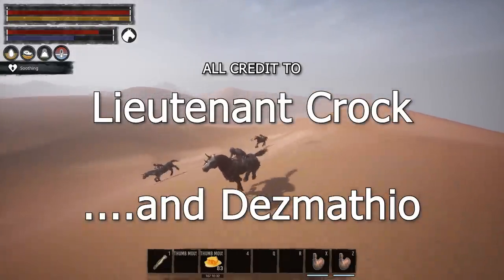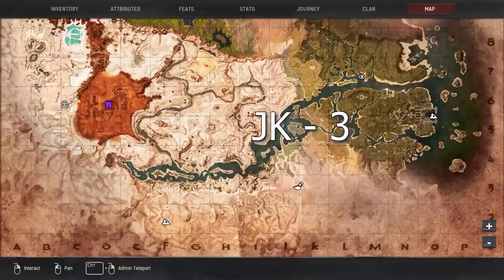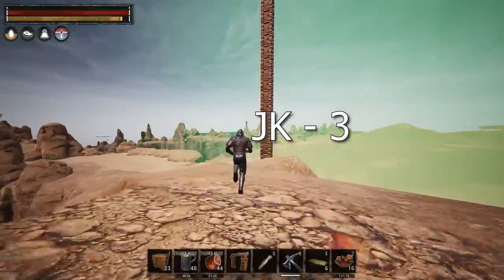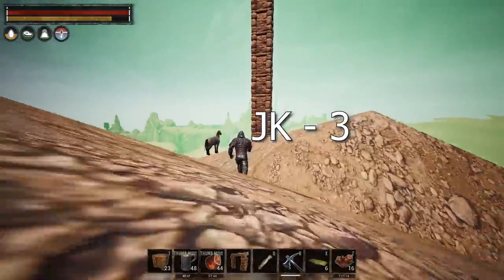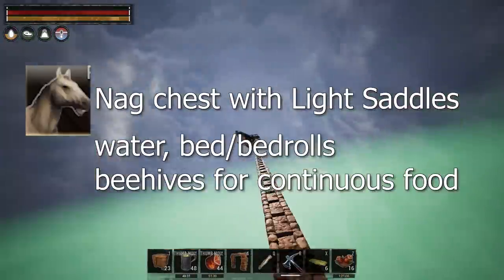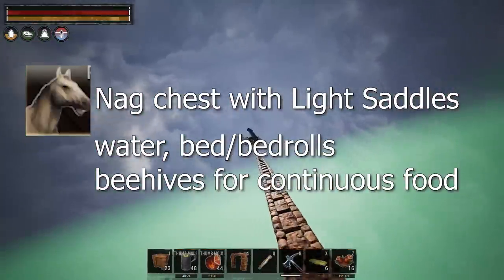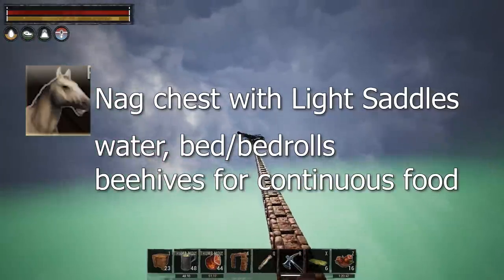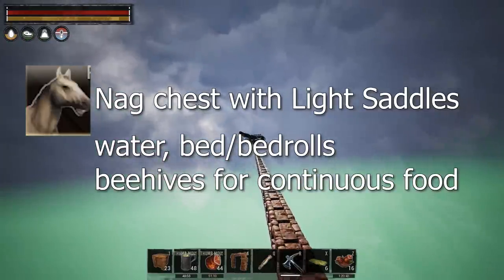With that being said, let's begin. The first method is gonna be over here by the desert between J and K3. Once you're here you have to build a tall tower that's gonna be almost close to 200 foundations high. You're also gonna need a chest with a bunch of nags inside and they're all gonna need light saddles for the extra speed.